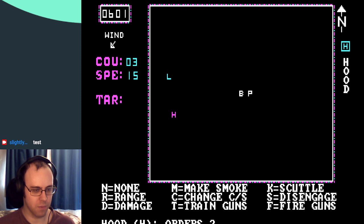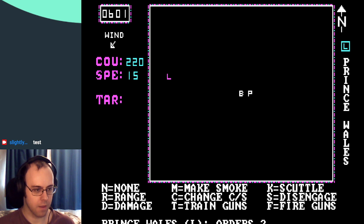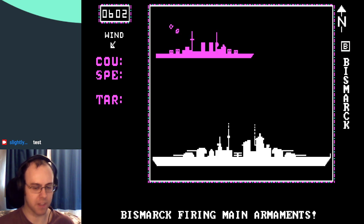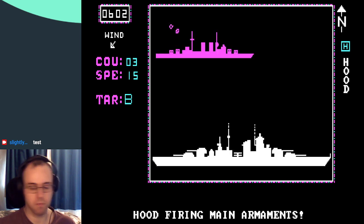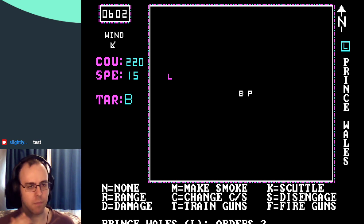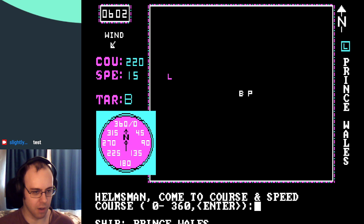Let's train the guns on the Bismarck. Prince of Wales — also train guns on the Bismarck I suppose. Bismarck is firing main armaments at something or other. Let's just fire. Missed — it goes by too quickly as well. Where's one of my ships gone? What does 'sea' do? Oh, that's how you move!